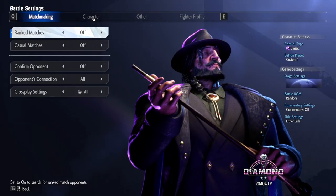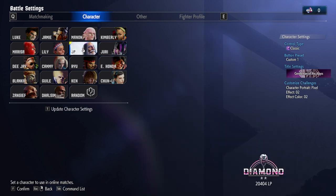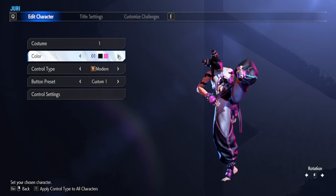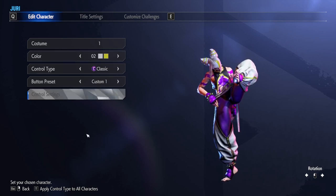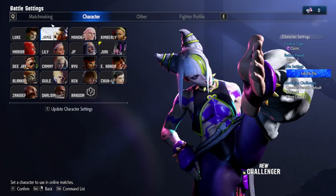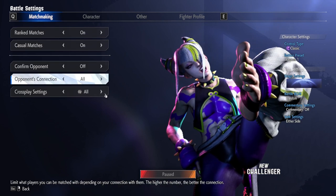Select character and you'll see the roster. Everyone starts on modern controls and the standard button preset, but you can change that on a per character basis. Hover over the character of choice and press the update character settings button, which is T on PC. Now you can choose how your character will look when you fight online, as well as the control settings. Note that you can apply control type to all characters if you want to quickly change everyone to classic. When you're ready to enter into an online ranked or casual match, which you can also turn on and search for in the battle settings menu, it'll be with the correct character and controls.